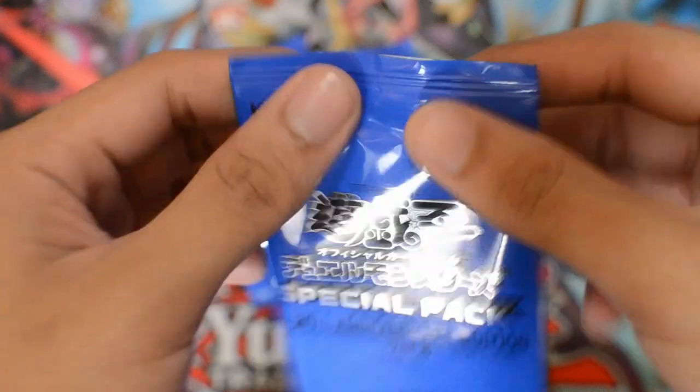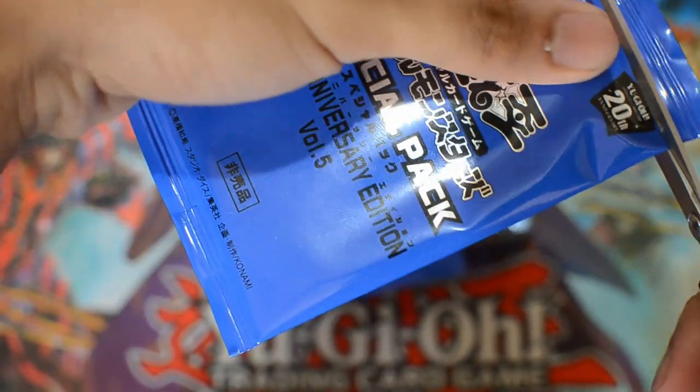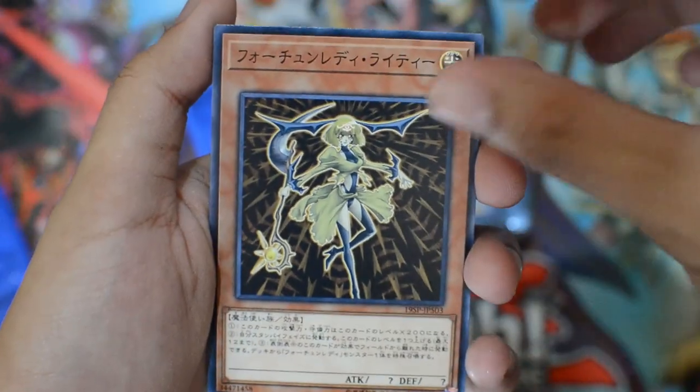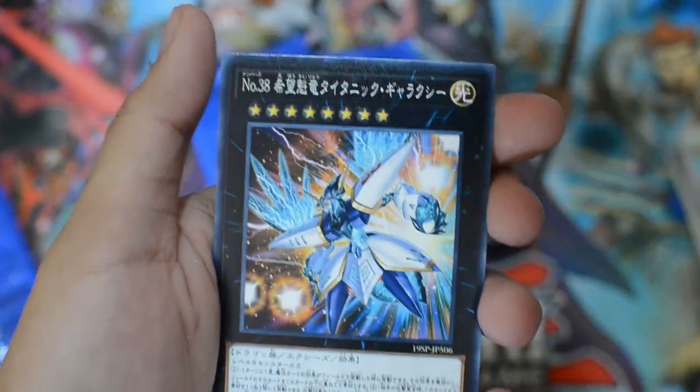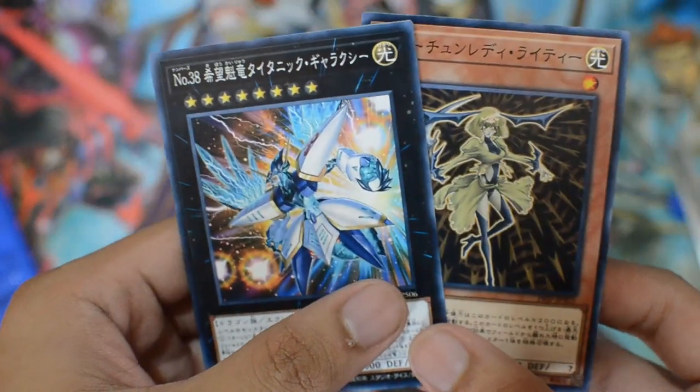So for our first pack, our first card is Fortune Lady Light, and then we have Number 38 Hope Harbinger. So that's it for our first pack.